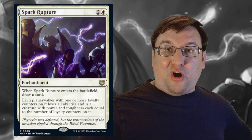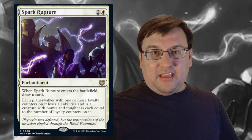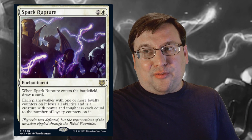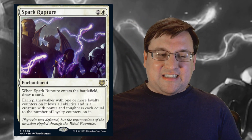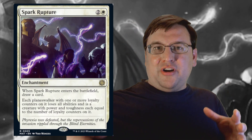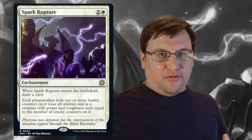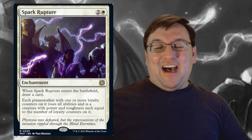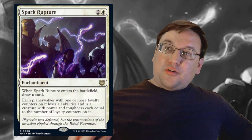Now, the opponent gets vanilla creatures as a result of this. So if you have a Tibalt or something on three loyalty, you have a 3/3. It's not nothing, but compared to the synergistic turn-over-turn value you were getting off that planeswalker, the vanilla creature is a pale image — it's not the reason you put that card in your deck. So I think in decks that feature planeswalkers heavily, this card is going to be incredibly powerful.